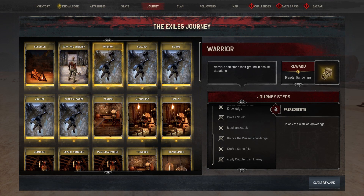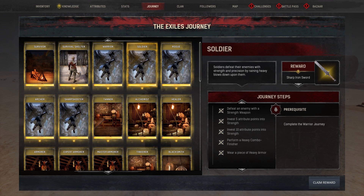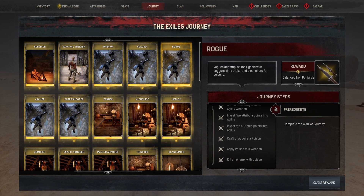Warrior gives the recipe to make brawler hand wraps and five weapon repair kits. The hand wraps are basically just gloves with an armor value of two. Soldier gives you the recipe to make a sharp iron sword, a one-handed blade with damage comparable to the two-handed sword of the same quality, though with less armor penetration. Rogue gives you the ability to make balanced iron poniards, a slight upgrade from the regular ones. Archer gives you 50 iron head arrows and the recipe for a powerful hunting bow, again a slight upgrade from the regular and improved one.